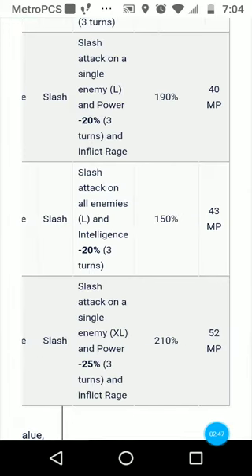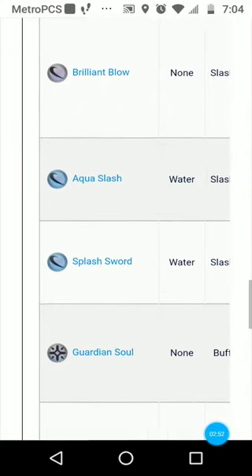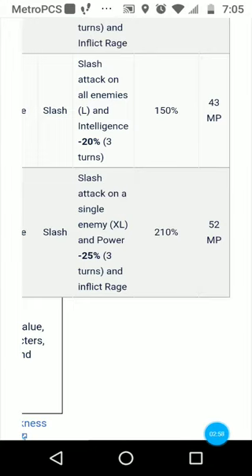Knight's Pride is just an upgraded version of Brilliant Blow. Holy Saber is an AoE — she actually has an AoE attack, which is really good. It does slash damage on all enemies with no elemental tag, just slash damage, and it decreases the enemy's intelligence by 20 percent. So if you're taking a lot of elemental damage from enemies, use this ability to decrease the damage they deal while hitting all of them.